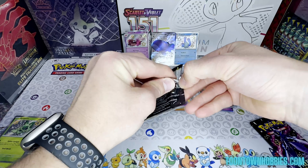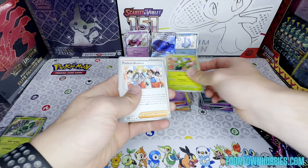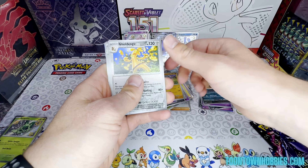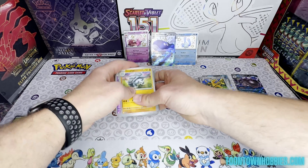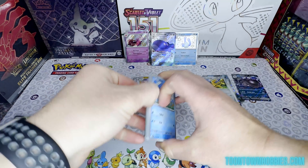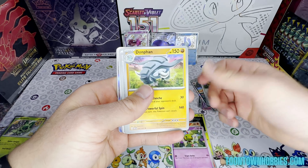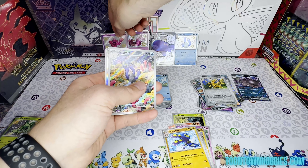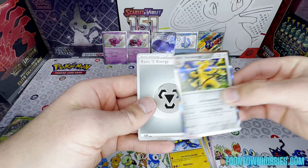Two packs left. Pack seven: Maractus, Paldean Student, Lapras, Scraggy, Wimpod, Atticus, Donphan, Golden Eagle, Moushhold, and Professor's Research. Last pack from this box: Frigibax, Pineco, Numel, Natu, Donphan, Nemona's Backpack, Grapploct, Tinkatink — and a Wiglett Trio. I feel like all these packs go together. Golden Eagle and an Energy.